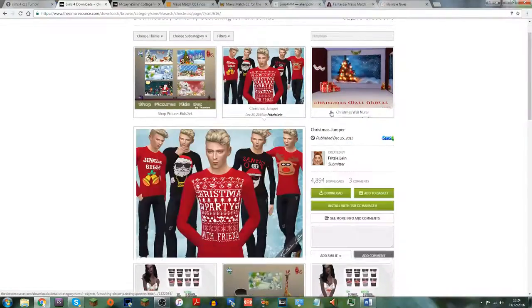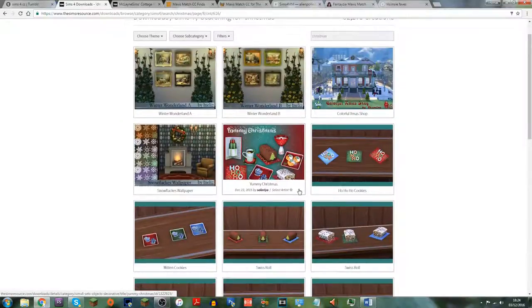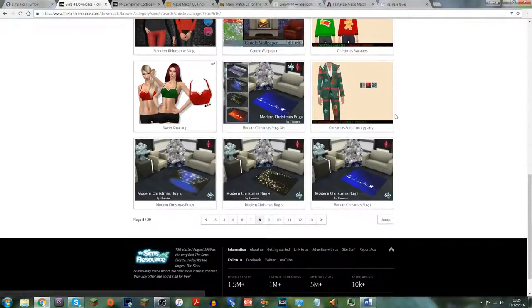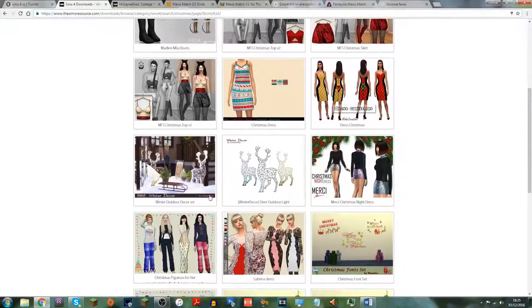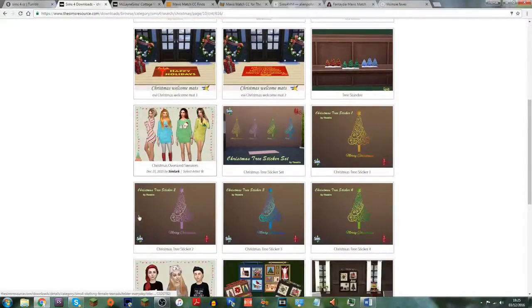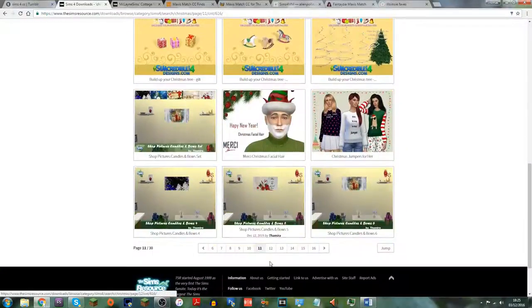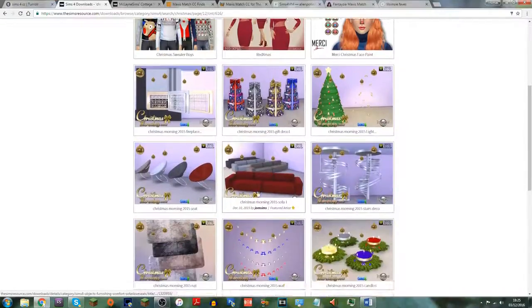There's another Christmas jumper here — finally something for the males. There isn't a whole lot of Maxis match stuff on The Sims Resource; I think the only Maxis match items they actually tag are eyebrows. I saw something on Twitter about adding a Maxis match tab to The Sims Resource, which would be so useful. A lot of creators don't tag their stuff as Maxis match even when it is.